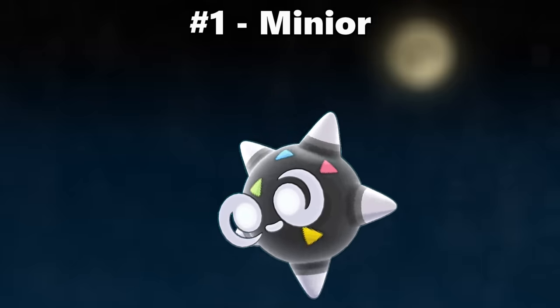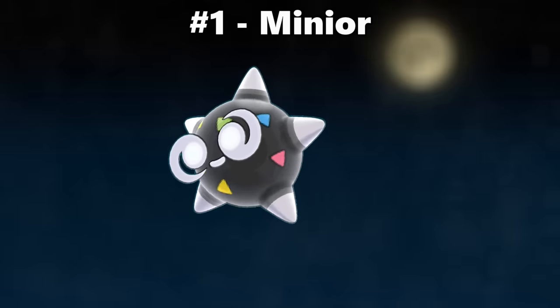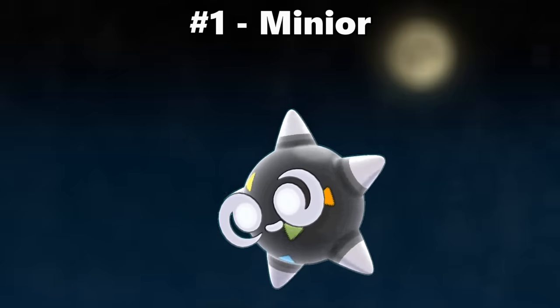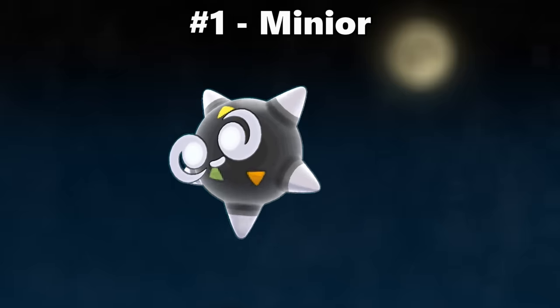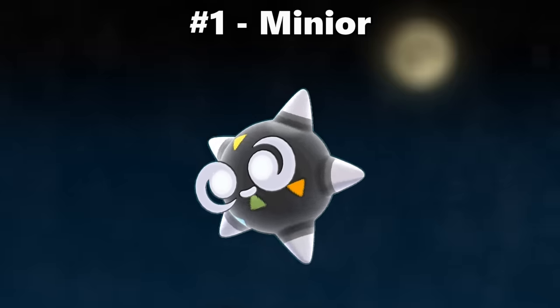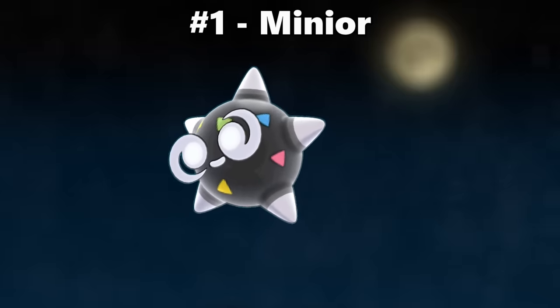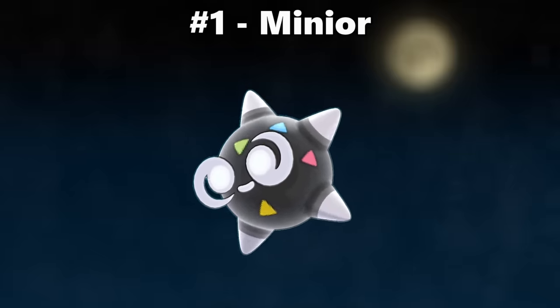And number one is Minior. This is the most brilliant shiny in the entire game. How do you make a shiny for a Pokemon that can normally be found in seven different colors? You just combine all of them. And they didn't just make it a messy mix — they made it primarily black, a neutral color, with speckles of all the other colors. It is tasteful, gorgeous, and my favorite shiny. I really need to shiny hunt one of these, but you can't SOS it, which means I'd either have to random encounter it or Masuda method it, and neither of those sound fun.